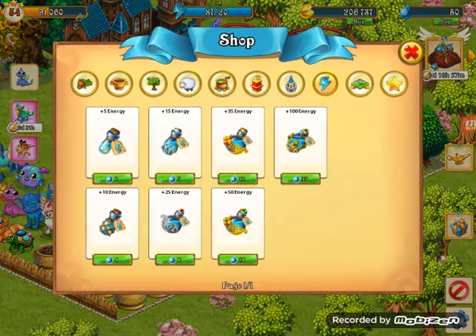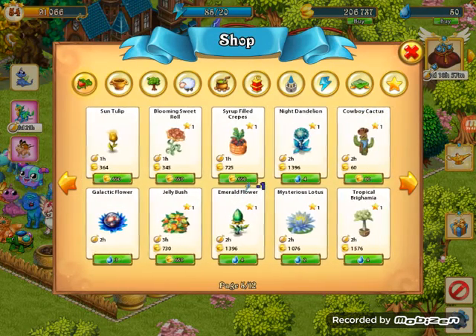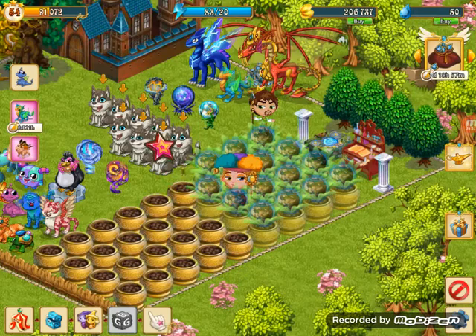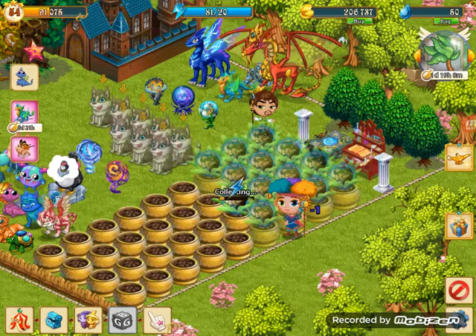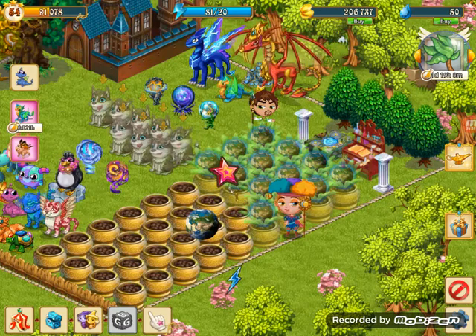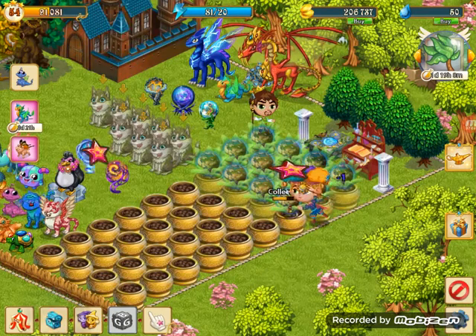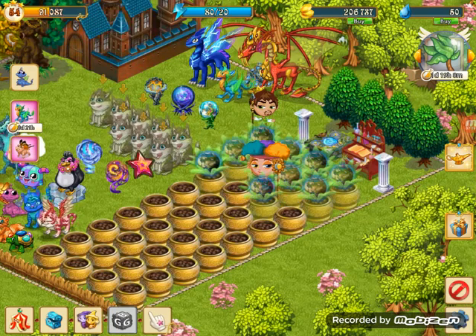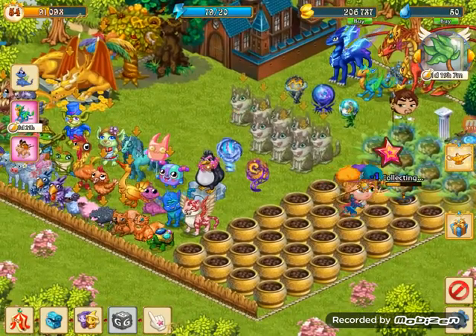You can also get galactic berries and plant galactic flowers to help. Let's do a sip of dragon salt too. In the meantime, let's feed the huskies. In the previous video I showed you how to get free energy - lots of energy - and you can check that out.